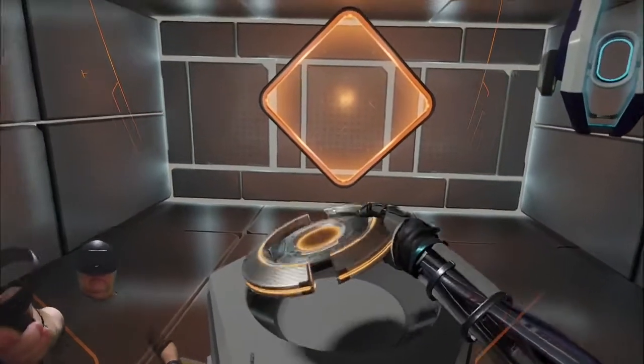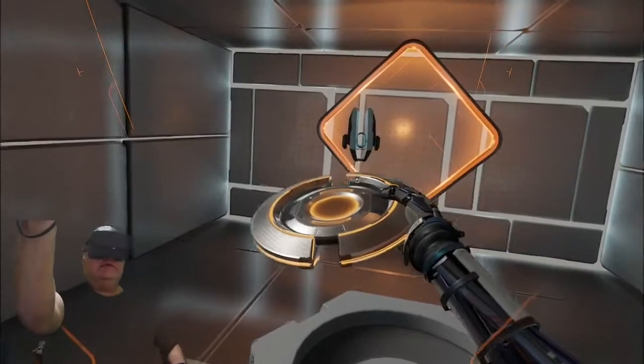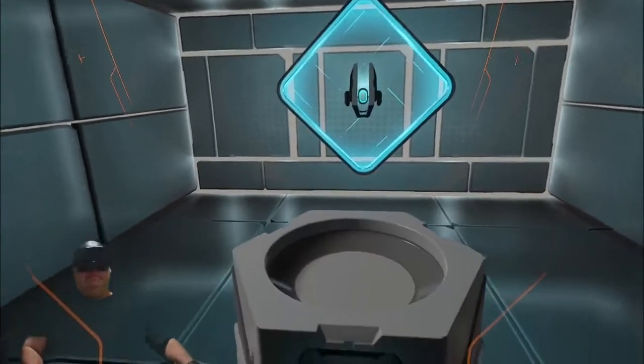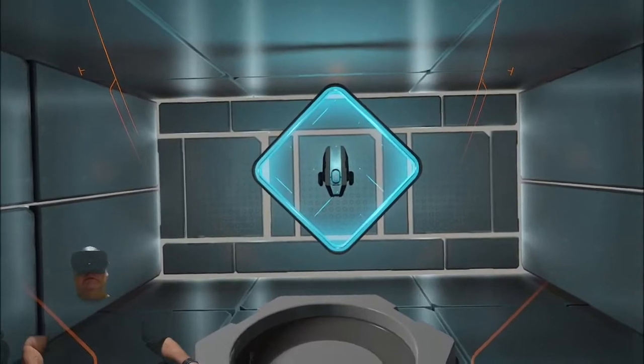Now reach out and grab the glowing disc that just appeared. Okay, let's see if I can make it. When you are ready, throw the disc into the goal in front of you. There we go — target hit, excellent throw. Calibration module complete. Please stand by. I was aiming for the center.